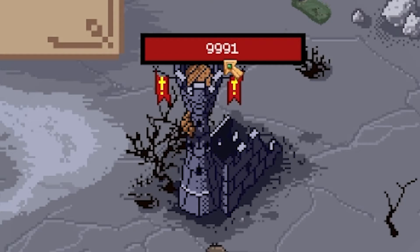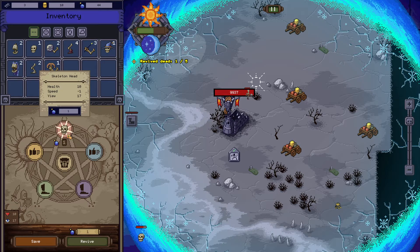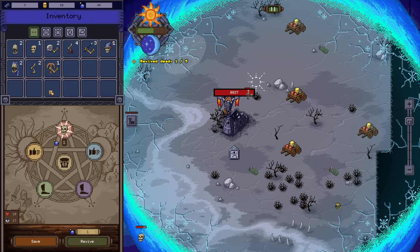We have 9,991 so I think we should be good. Let's create another skeleton — this one's health is 10, speed is negative one, and the view is 17 which is fine. Let's give him a ranged attack.